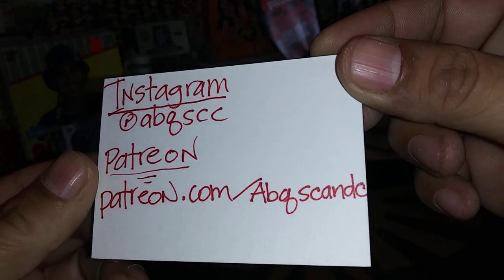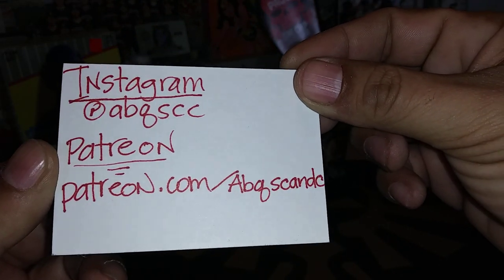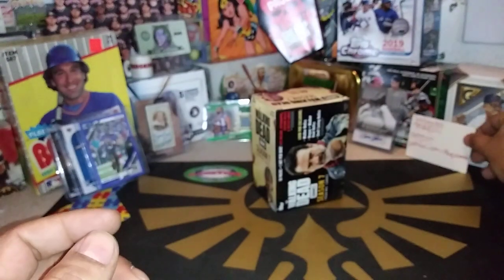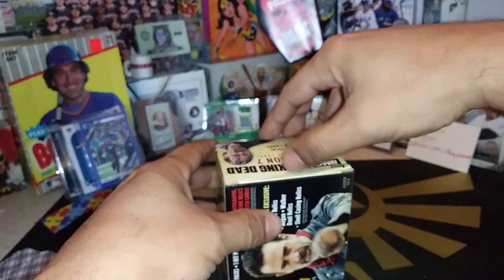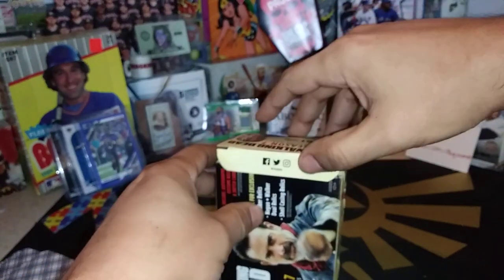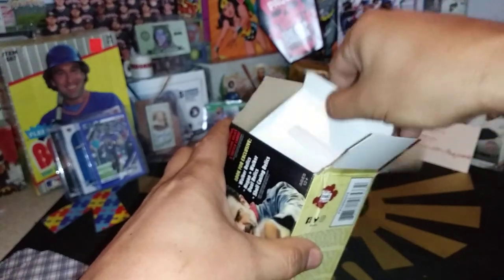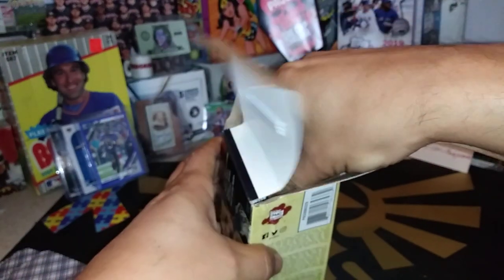You can also find us on Instagram at abqscc and patreon.com/abqscandc. All Patreon members get early access to all our breaks as well as the opportunity to switch one of their teams if they are not happy with one that gets picked. And there are unsponsored spots.